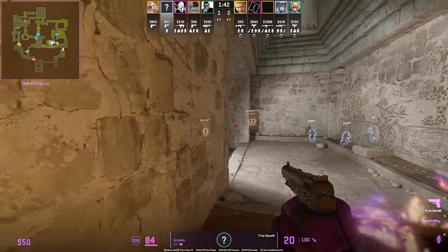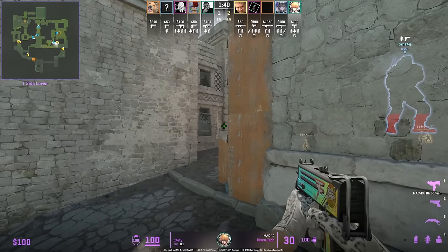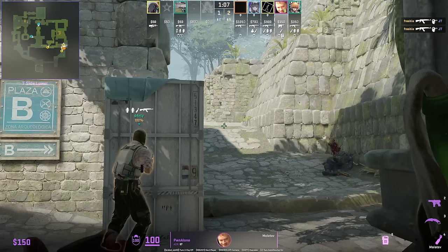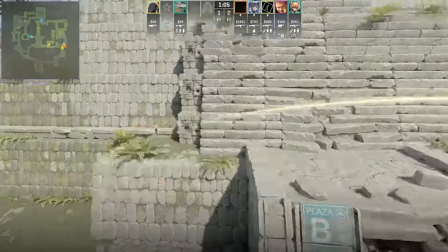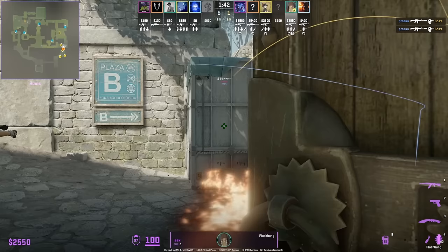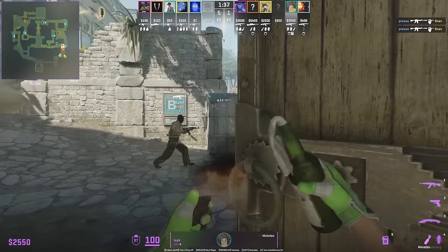Pone alone shows a new way to molotov off B long, covering both cubbies — front and back. Isaac from behind the right door has a B flash entry for teammates on banana, then follows up with the same lineup for the B long molotov that covers both ends.